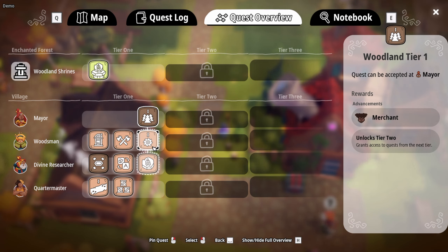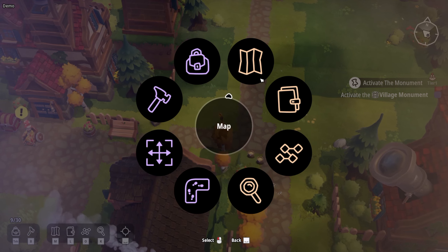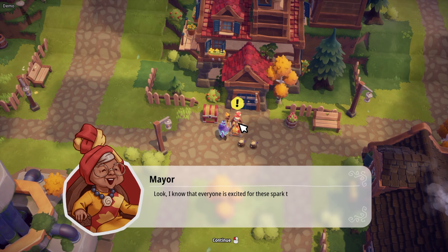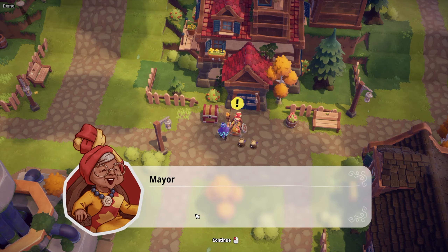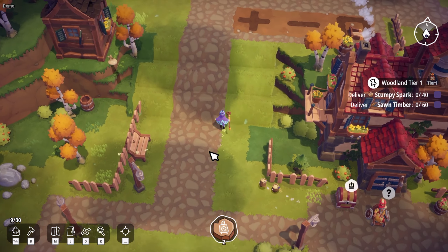It looks like I need to finish these two quests first, so let's go talk to her. Shift opens up this menu — not a fan of games that automatically start me sprinting. I'd rather hold shift. Anyway, the new objective is to make 40 sparks and 60 saw timber. Very nice — let's go get that taken care of and do some automation together.